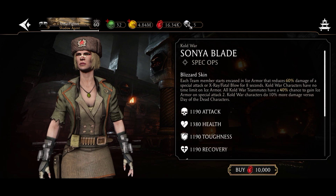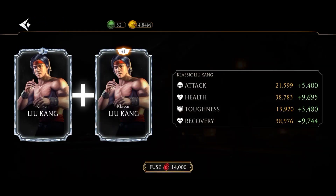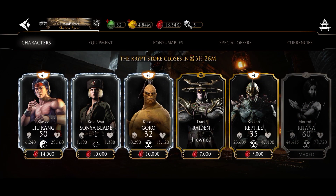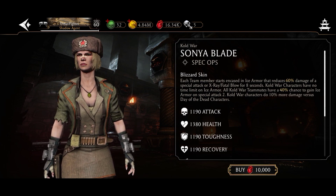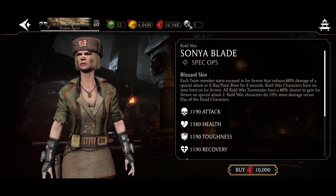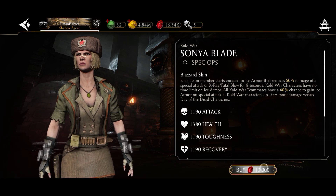For now, the diamond I want to get is Cold War Sonia Blade. Obviously I could get the classic looking one, but classic looking you can get from so many ways. Cold War Sonia Blade is kind of hard to find, and also I need Sonia Blade to complete the Cold War collection.